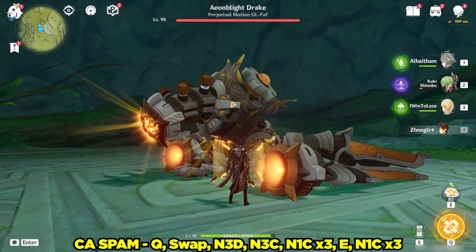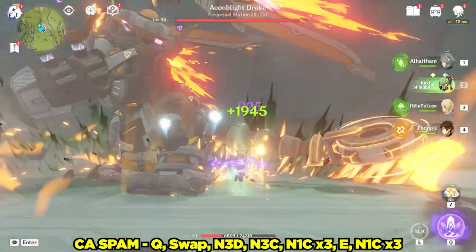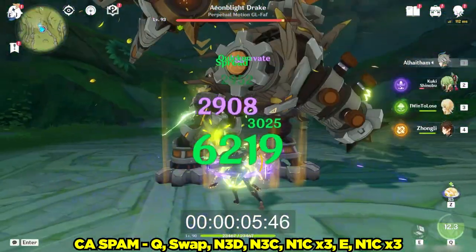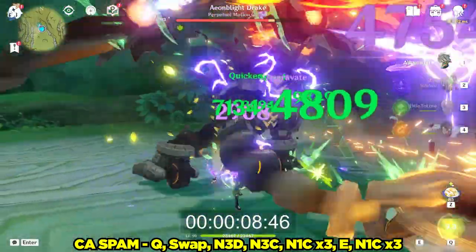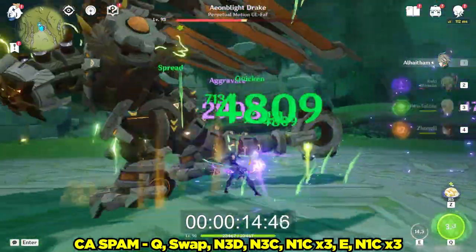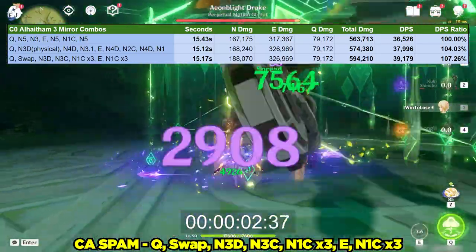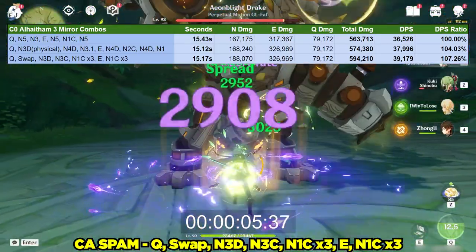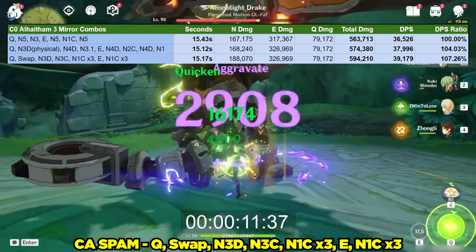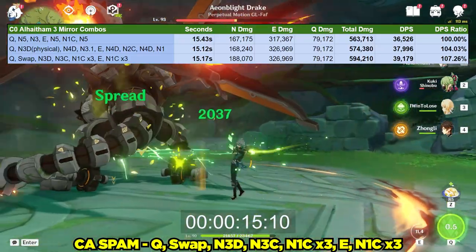For this next combo, let's incorporate the Q-swap tech and refresh the 3-mirrors the first time with his charge attacks. We're able to further optimize his combo with the Q-swap tech in this example by using Traveler's elemental skill to battery Al-Haytham. His charge attacks do a bit more DPS, so spamming them netted us roughly 20,000 more damage from his basic attacks, leading to a 7% increase in DPS in comparison to his Oonga Boonga combo.